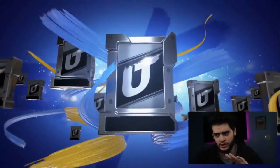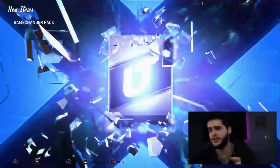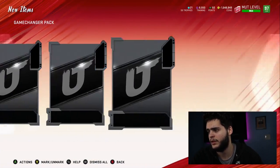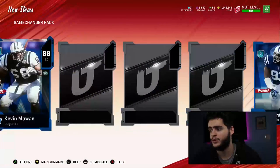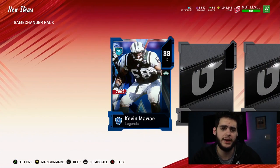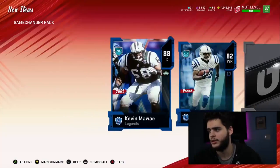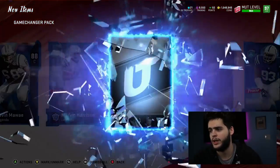Alright, we're going to try that again. Take two. We get a full legend — 88 Kevin Mouai, that's not bad. A low legend, 88 Dwight Freeney — not bad so far. 288 is probably like 20k right there. Another low legend — probably at 22k now. Another legend.